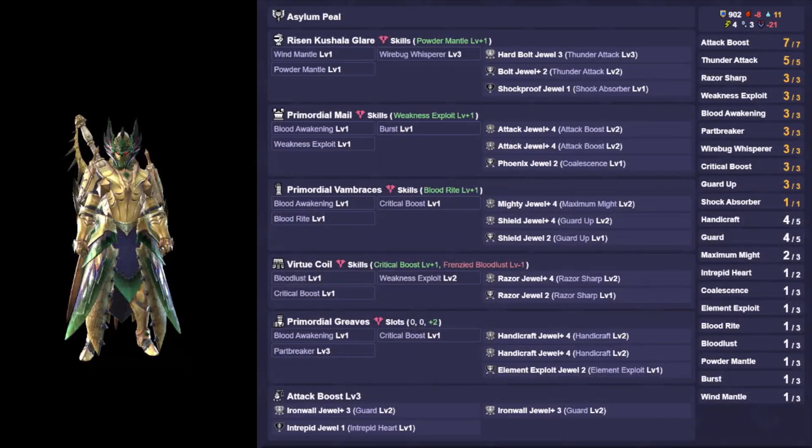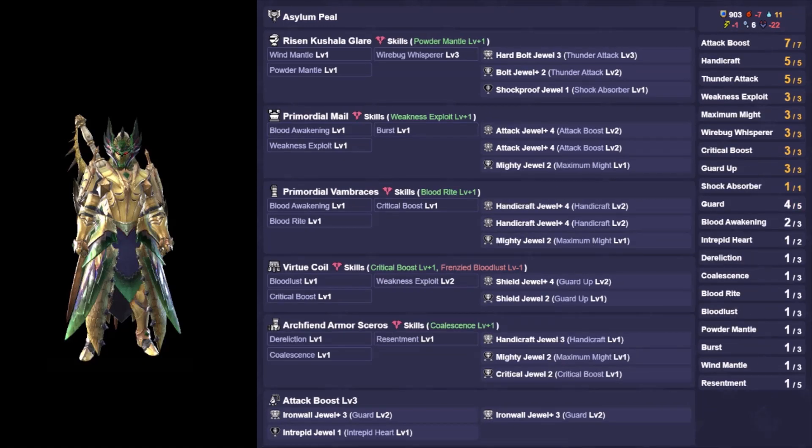The lifesteal spinning axe set uses the Risen Kushala Helm and Risen Shigaru Waist with the Primordial Malzino Chest, Arms, and Legs. This set is a template for element, hybrid, status, and raw spinning axe. Unlike super spam, you cannot use the skills or slots plus augmenting method because you need every skill listed on the default armor. So you have to use the original augmenting method to get a skill without losing a skill on everything but the Risen Shigaru Waist. You roll for one level of powder mantle; the rest of the augments are open to any relevant Charge Blade skill. If you don't opt for the full power Blood Awakening, run Archfiend Legs.